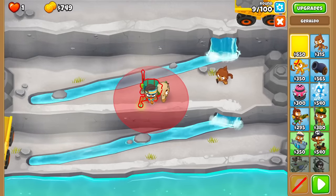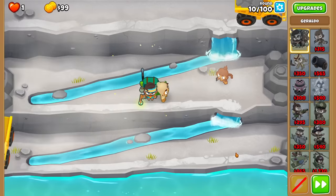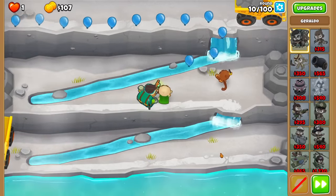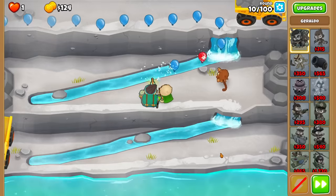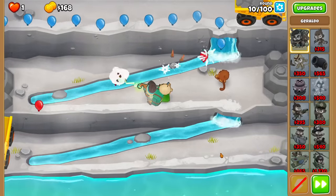I didn't use a Hero the last time I did this, but that was Cubism CHIMPS. I think I'm definitely going to need it for this one, because we got rid of all the pretty debatable cross paths. Especially now that I can't use an Alchemist, which is probably one of the best things you can get in terms of value, it's gonna be rough.